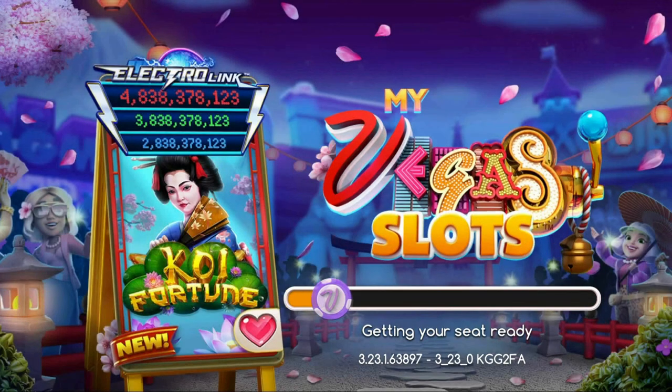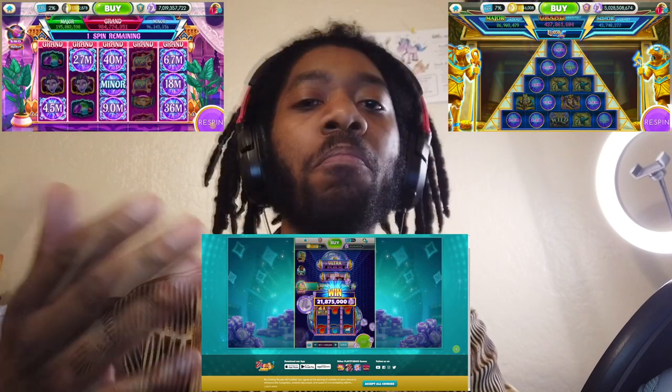So I just got the usual update alert, and it looks like we got some new MyVegas games to play. This time, the new one is called Koi Fortune, and it looks like it's going to be added to the ElectroLink family of MyVegas games. You're probably going to be thinking of games like Genie's Palace, LuxorLink, and of course, Moneybolt. Historically, we've usually had pretty good luck in those games, so I'm hoping iOS players are actually going to have a good time with this.